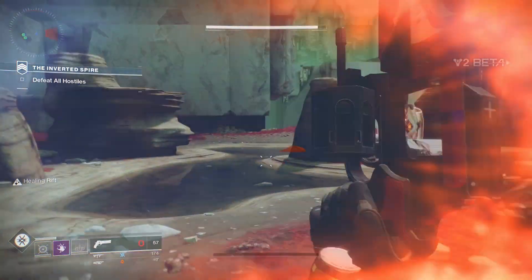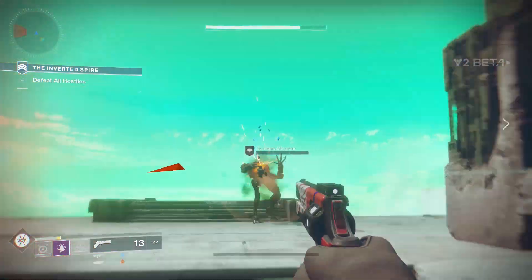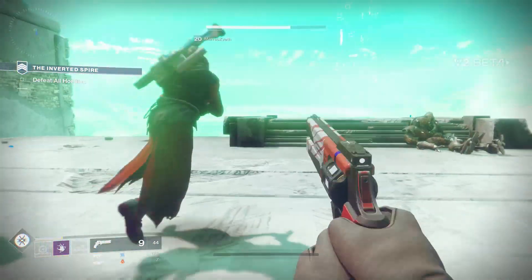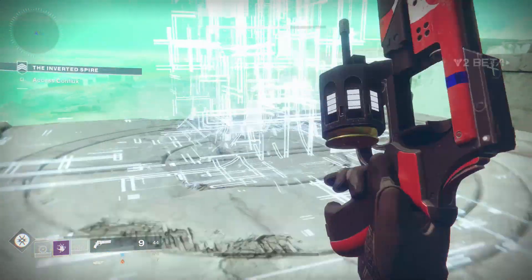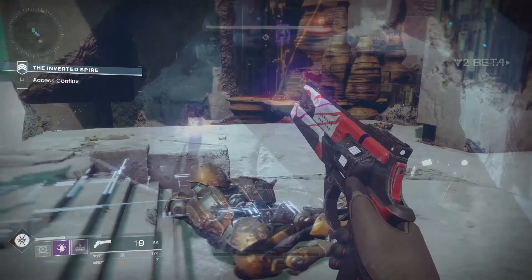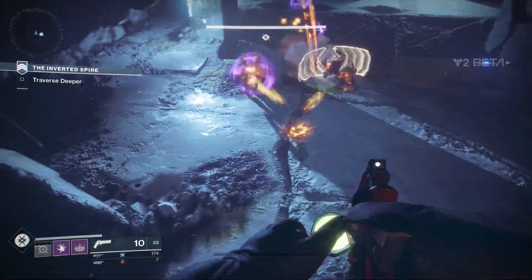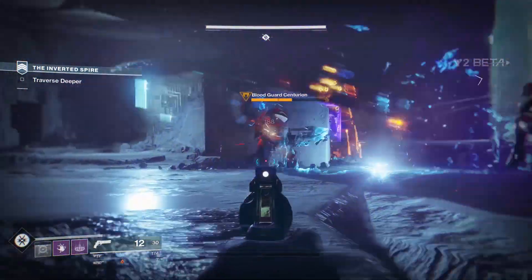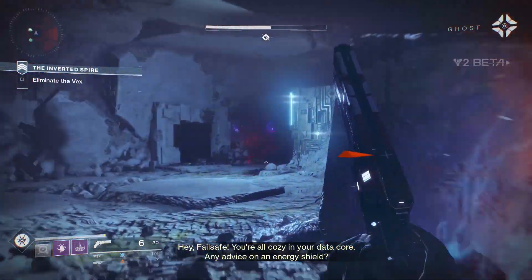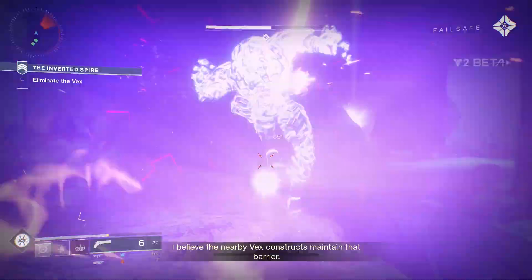The PC beta is coming on the 28th for those who pre-ordered, and then on the 29th for everyone else until the 31st. We all had feedback for the console beta and Bungie has reported on that feedback. We have some fixes like the infinite super and grenade glitches, the warlock glide glitch and the warlock melee range glitch — all fixed, hopefully, for the PC beta.